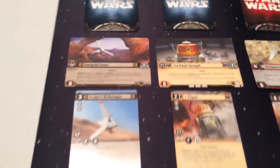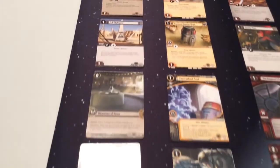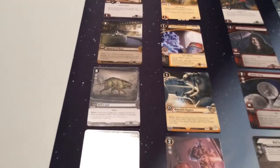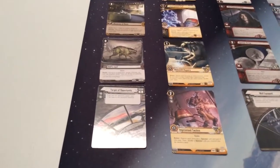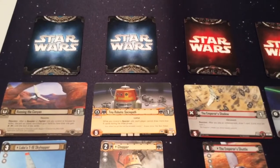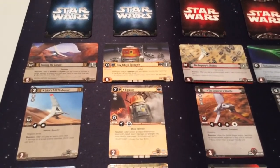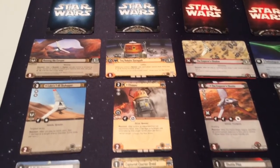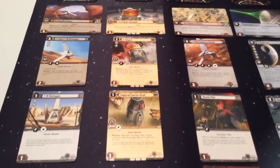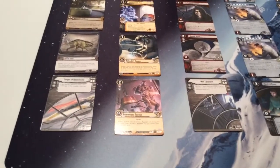For the Jedi, we have Running the Canyon: Luke's T-16 Skyhopper, a generic T-16 Skyhopper, Memories of Home, Bullseye (as in Womp Rats), and Target of Opportunity. Then my favorite named objective in the entire game: Tiny Robotic Sociopath. It's Chopper — which sure sounds like he's saying WTF every time. So we have Chopper, Captured Courier Droid, Electroshock Prod, Makeshift Repairs, and Improvised Tactics.